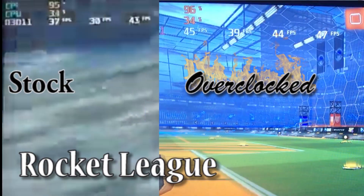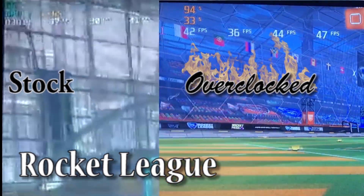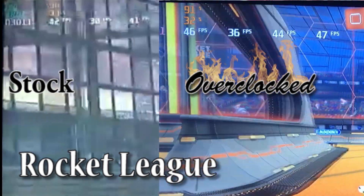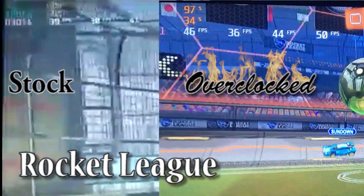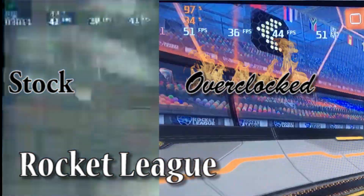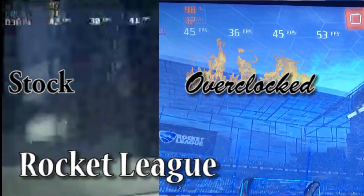Moving on to Rocket League, I didn't see too significant of a change with the overclock. The minimum changed from 30 to 36, the average changed from 41 to 45, and the max changed from 45 to 49 — which are decent gains. It's about 4-ish FPS on average, and 6 for the low, which means you're definitely not getting that 30 low anymore, which is really nice. Decent gains in Rocket League, I'd say.